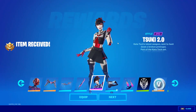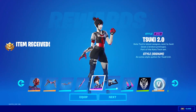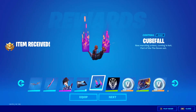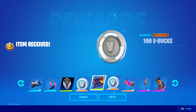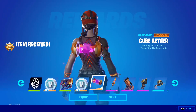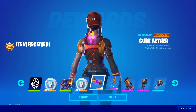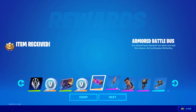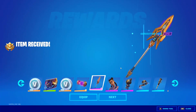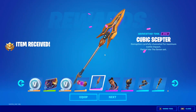All of these are just styles. Tsuki 2.0 again, nice wrap — this control. Oh wait wait wait wait — never mind, it was a glitch. This back bling looks cute though.